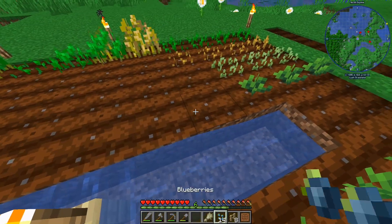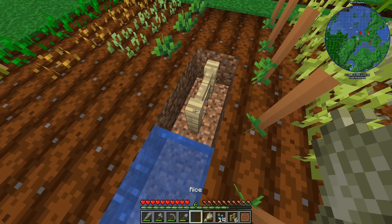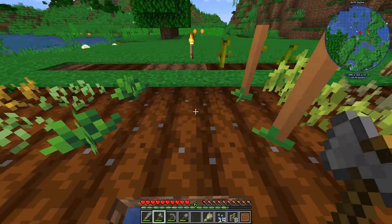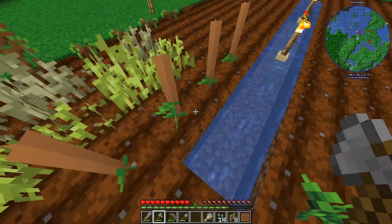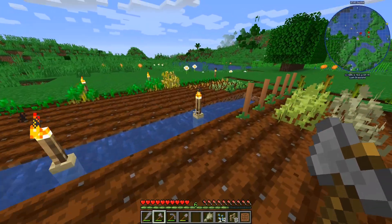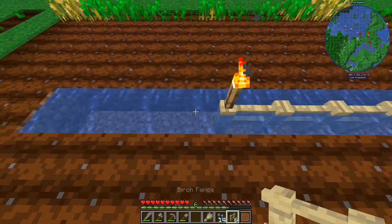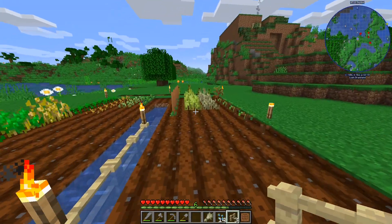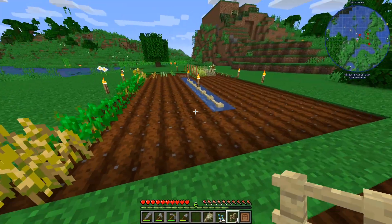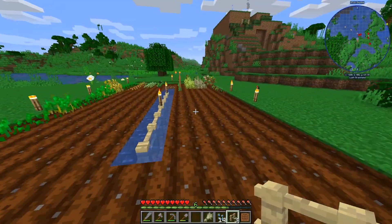I took the source water there. I can put more here because we're in 1.15.2 - we can waterlog the water, which means we can walk on it. Once we get pumpkins I'm going to put something here and something here.